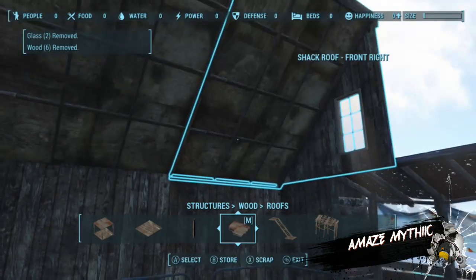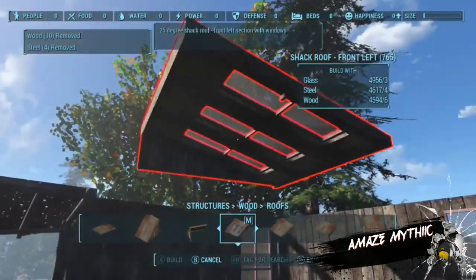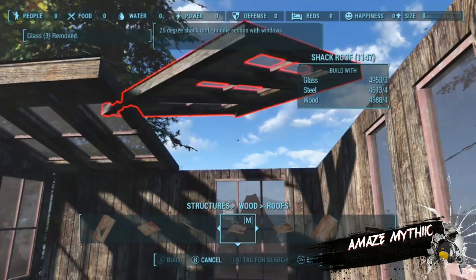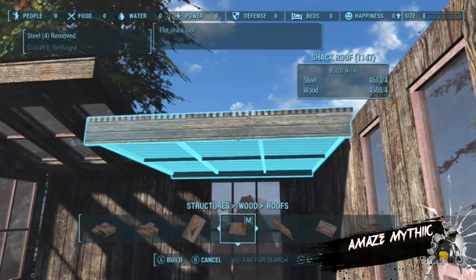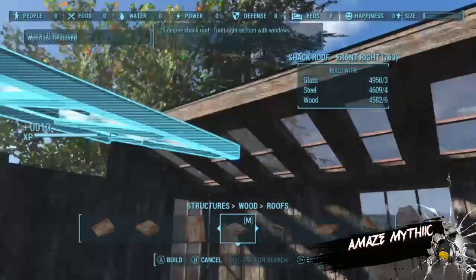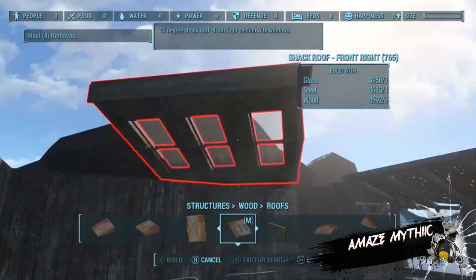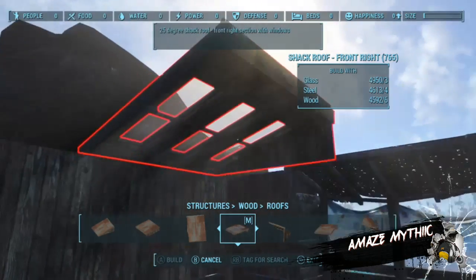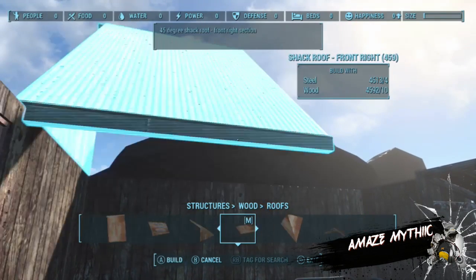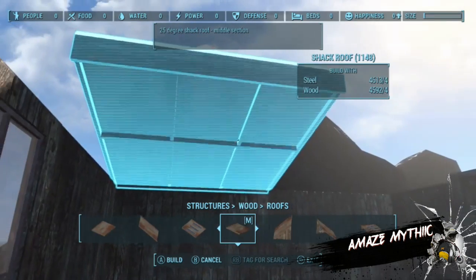I try to align the roof properly and then it works. I try to find a way to get it to work but then decide to use these ones instead because they work a lot better with the build. Since it's supposed to be a nice-looking place even though it's for survival, I added them. The upstairs area is going to be the bedroom, and the downstairs will be the living room and main crafting area.